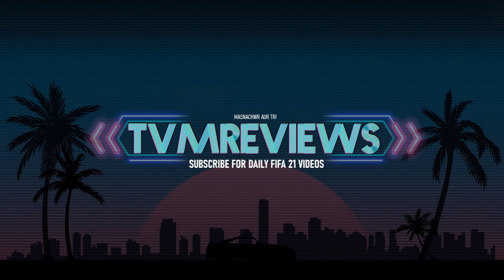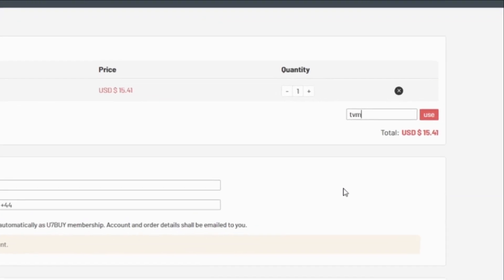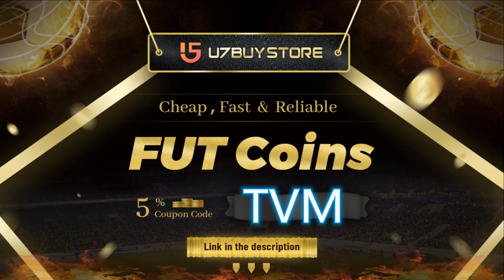If you do enjoy today's video please remember to hit that like button and subscribe for more FIFA 21 and eventually FIFA 22 content. If you want to get some coins to see you through Path to Glory, head on over to u7bystore.com — new link down below, brand new website but same old code: TVM gets you 5% off at checkout.